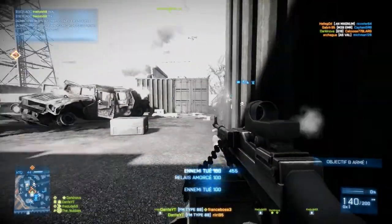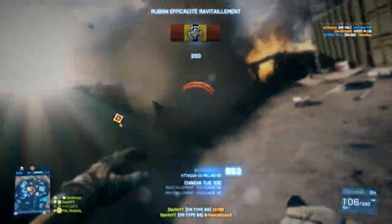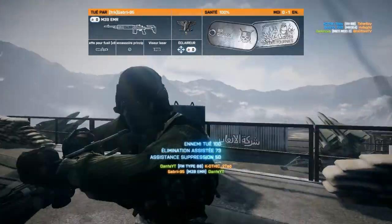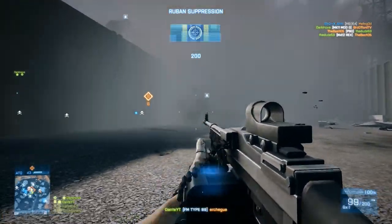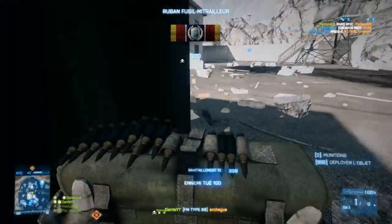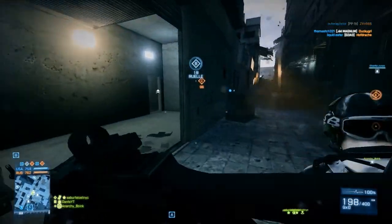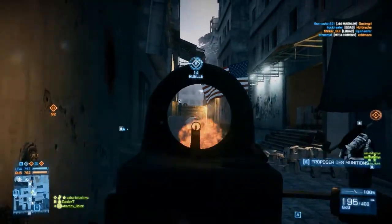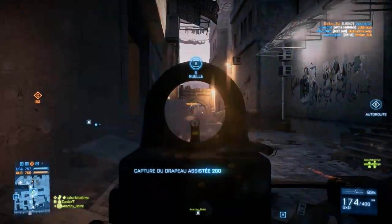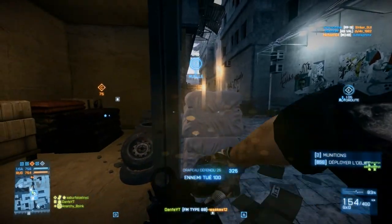La Type 88 ne fait que 25 de dégâts, et elle n'a pas la cadence de tir, par exemple d'une M249, qui fait qu'elle pourrait se différencier. Donc, elle n'a ni la puissance, ni la cadence de tir. Elle a une cadence de tir de 700 coups par minute. En général, je dis que c'est plus ou moins le bon truc pour un fusil d'assaut, pas pour une mitrailleuse lourde. Vous avez une M249 à 800 coups par minute, donc si vous voulez une arme avec la cadence de tir, je vous conseille plutôt la M249, surtout que c'est la première arme de soutien que vous débloquez. Autant pas se priver. Même ceux qui débutent, la M249, vous vous cassez pas la tête.